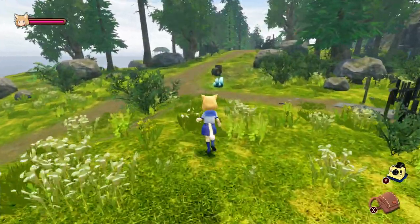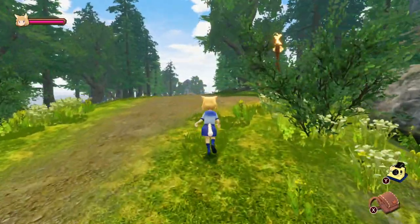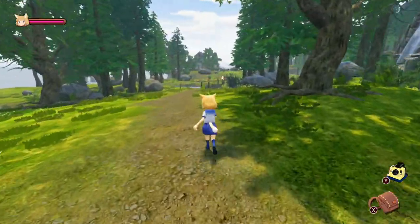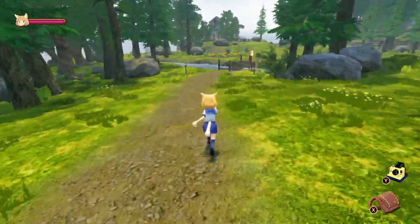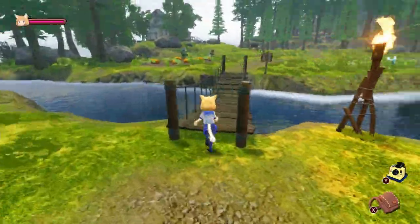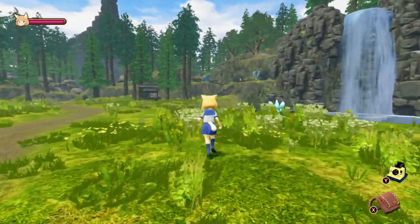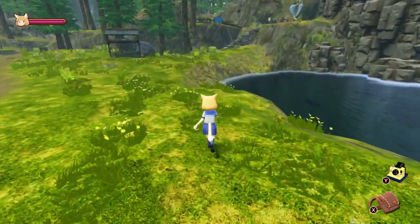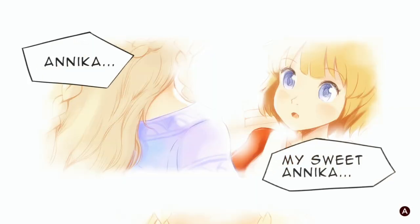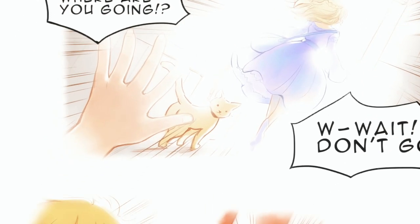In terms of aesthetics and performance, Giraffe and Annika seems to look better in screenshots than it does when actually playing it. A muted color palette, object pop-in, and simplistic graphics hamper the overall experience. It's difficult to find the desire to explore when everything you see is visually unappealing. The music fails to leave an impression, even in the rhythm sections. On the positive side, the artwork of the comic book cutscenes is a nice departure from the rest of the game's drabness.